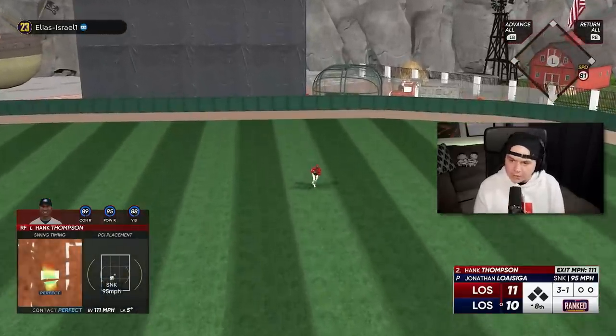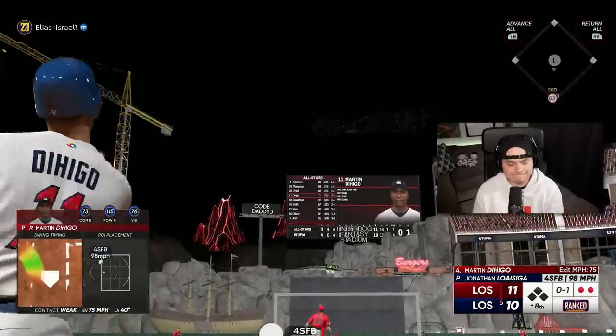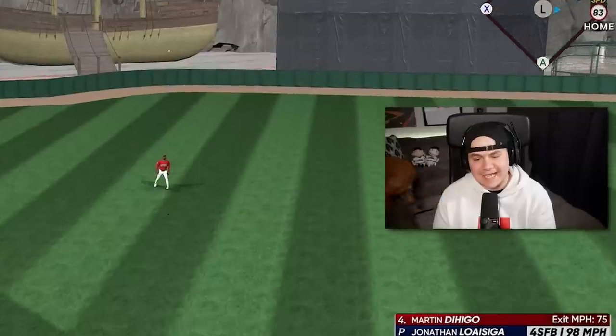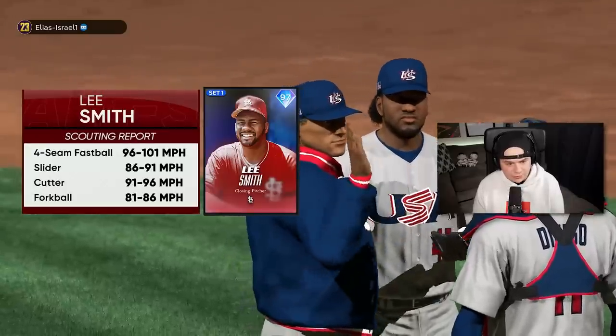Amazing start to the eighth inning — let's get some runs here. These double plays are killing me now. I haven't scored since the fifth inning. In a game like this, you can't put three zeros up in a row. Taking out Rube Foster — Lee Smith is in.